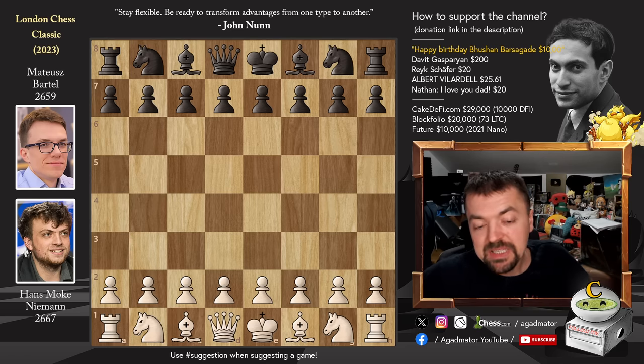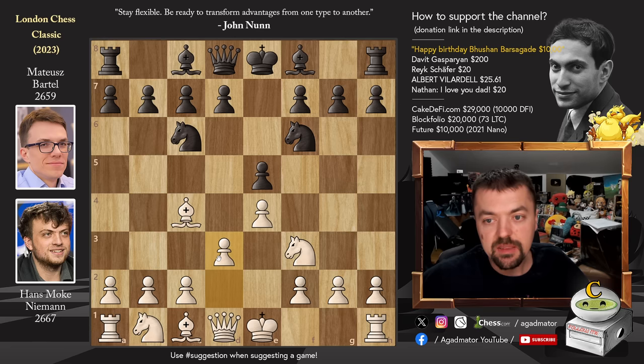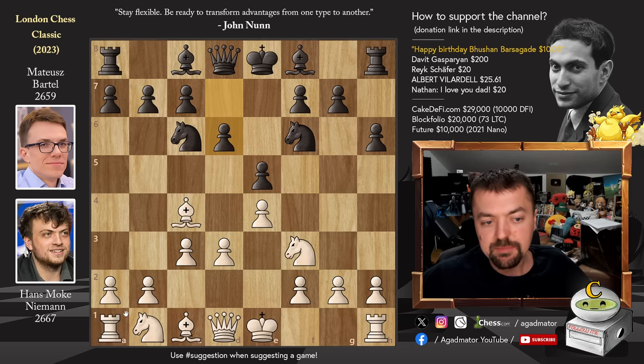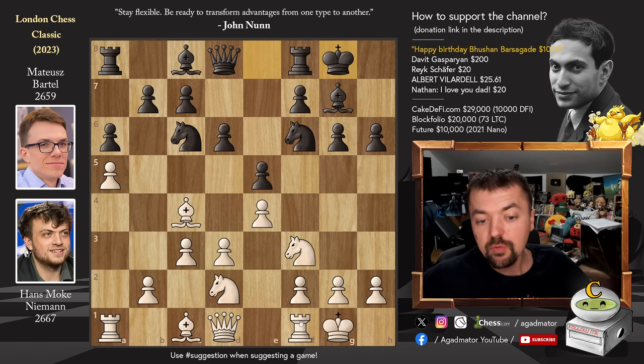Niemann has the white pieces and he opens with e4. We have e5, knight to f3, knight to c6 and bishop to c4. Hans goes for the Giuoco Piano, the Italian game. Knight to f6 and now d3, switching to the modern bishop's opening of the two knights' defense. We have h6 and now pawn to c3. We have d6, pawn to a4 and now pawn to g6. We have pawn to a5, grabbing more space on the queenside, and pawn to a6. We have castles and bishop to g7. Knight b to d2 and now castles. Rook to e1 and knight to h7 with the idea of moving the king and advancing that pawn to f5 at some point.